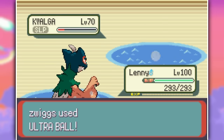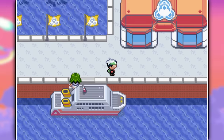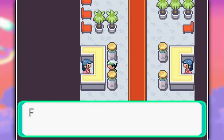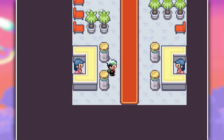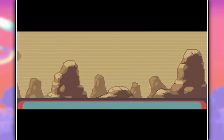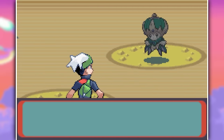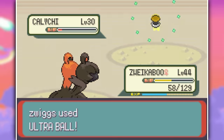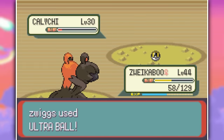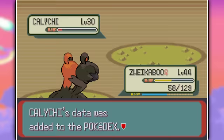But we're not done capturing Legendaries yet. We take the boat to the Battle Frontier next. It's actually in the cave with all of the Sneasels — this time you can find Jirachi in here, but it's not just a regular Jirachi, it's a Kalichi. And it's only level 30, so I couldn't really weaken it with Lenny. I had to use Zwaikibu instead. Once it was down into red HP, we threw more Ultra Balls, adding it to the Pokemon Encyclopedia.